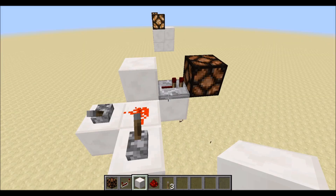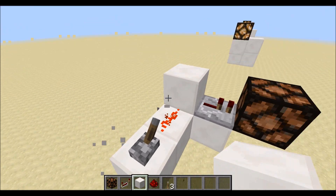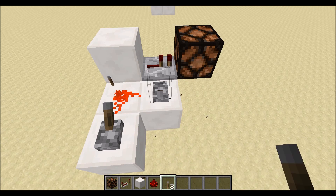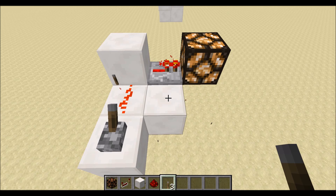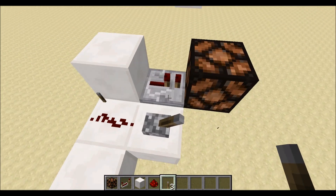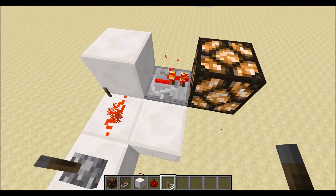Don't go just yet — there's some more I need to show you. I figured out that you can build it in an L shape like that. The reason why it didn't work before is because I was putting the lever right next to here. As you can see, when I do place the lever right next to it, it doesn't immediately update. When I flick it on, nothing happens. But if I break the lever, it'll update. That's another thing I figured out after I recorded the video. The reason why it didn't work before is because I was putting the lever right there, and by updating it, it made the BUD switch go off.